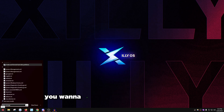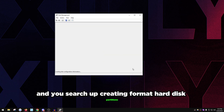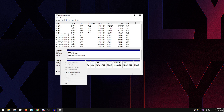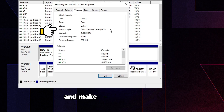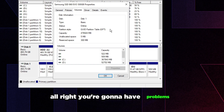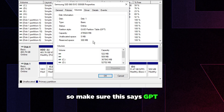Before you enable anything, go to Disk Management — search for 'Create and format hard disk partitions.' Find your C drive, right-click the disk it's on, click Properties, go to Volumes, and make sure it says GPT. If it does not say GPT and instead says MBR, do not enable Resizable BAR support — you will have problems and likely end up in a boot loop, because this feature only works on GPT, which is a newer partition table.